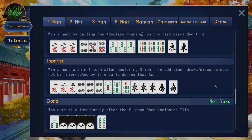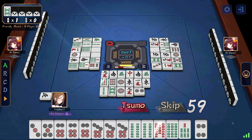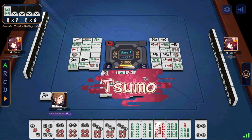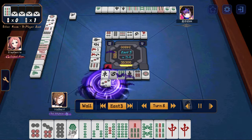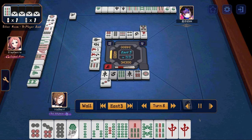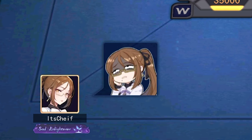The final one han yaku we're going to look at is ippatsu. Ippatsu is only obtainable once you call richi. If within one round you get your winning tile, that counts as ippatsu. However, this can be intercepted by anyone calling anything. So if someone calls pon, chi, pei, or kan, you can no longer get ippatsu.